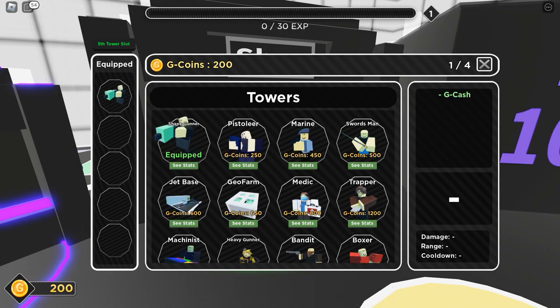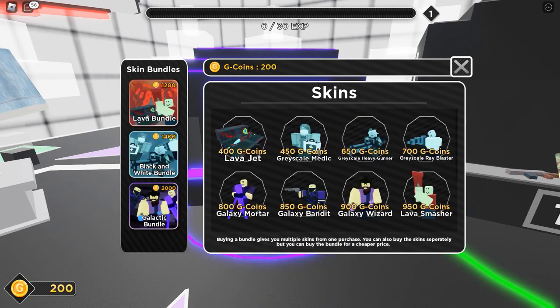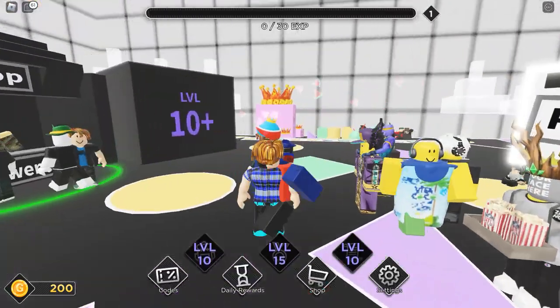In the shop there are towers — we start with one tower, and that is the shape gunner. We have skins; I don't really know what's here. There's stuff like lava jet, grayscale medic, grayscale heavy gunner, galaxy bandit, galaxy wizard, lava smasher, and then you can buy bundles.